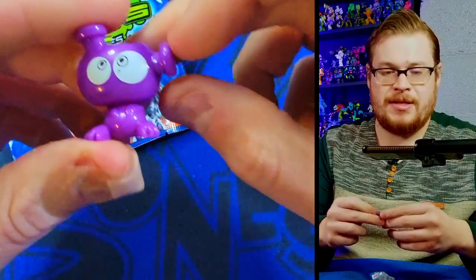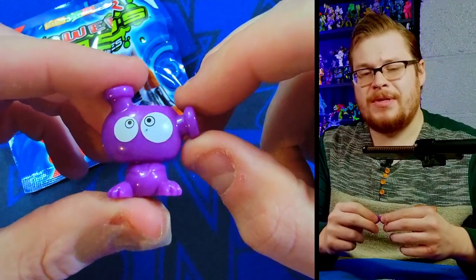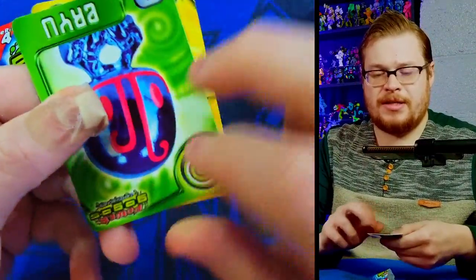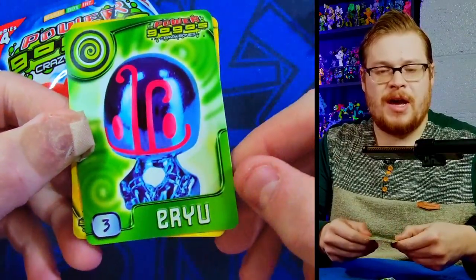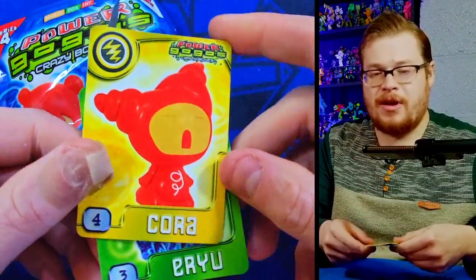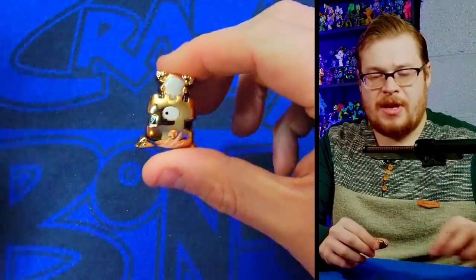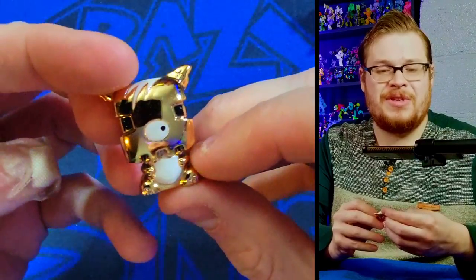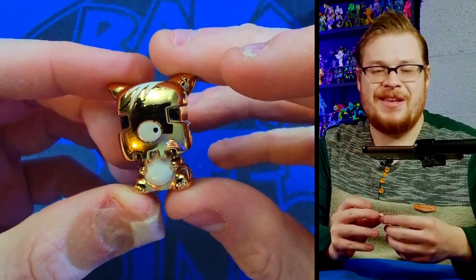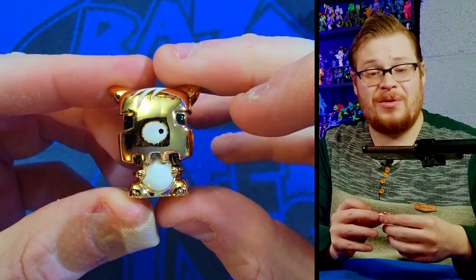Next pack: a kooky goofy figure that honestly looks kind of cheap. Some of Series 4's problems — some figures look cheap, not well painted. Then Cora — a nice figure, I'm a fan of her. And another yellow version of the same figure I pulled before, with a little hair coming down. Taran goes up on the wall.